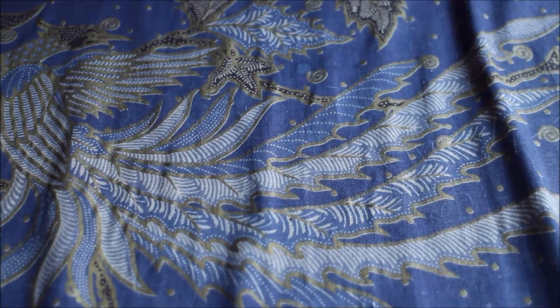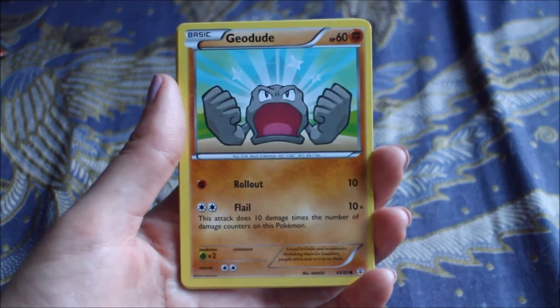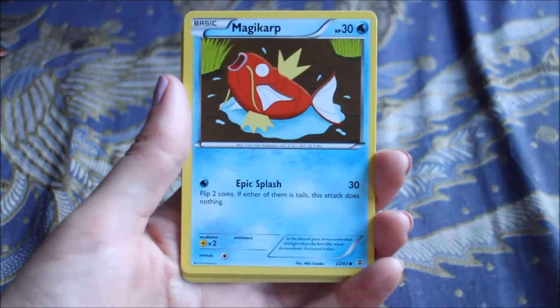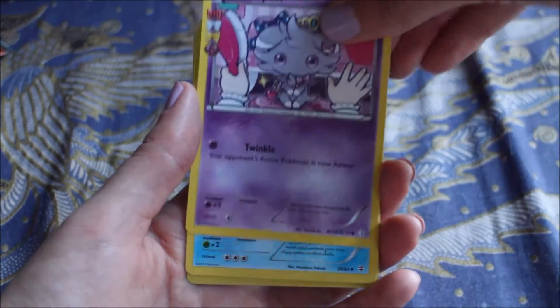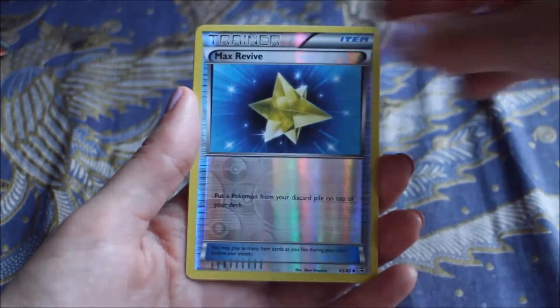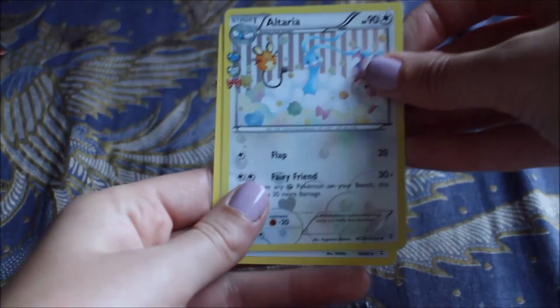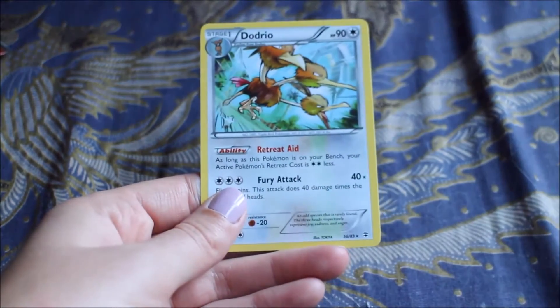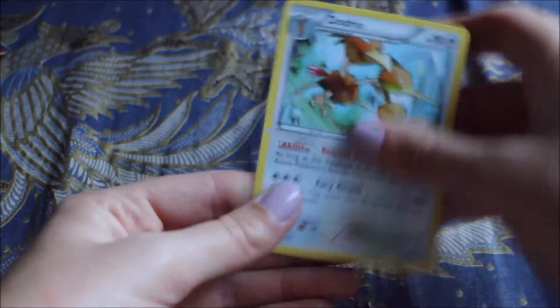Next up we have the Charizard packet. My one millionth Geodude, fire energy, Magikarp, Shellder, Espeon - that's cute - Cloyster, Pokémon Center Lady, Max Revive, Alteria, and Dodrio. I thought that was it but nope, one more - Dodrio there. I don't think I have that card, that's a nice card.